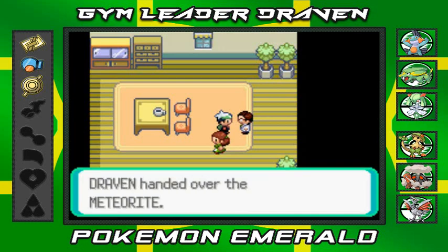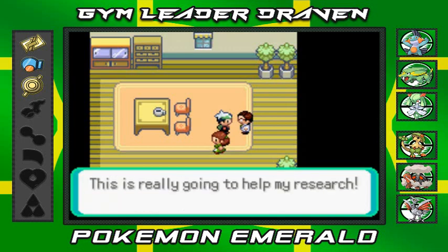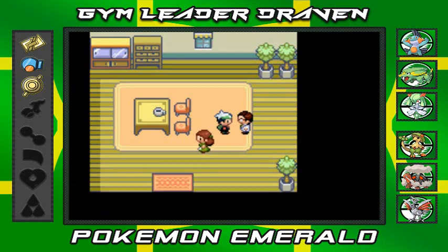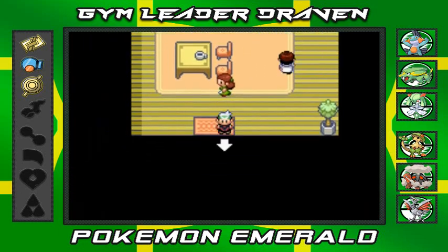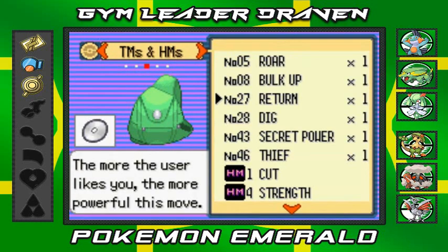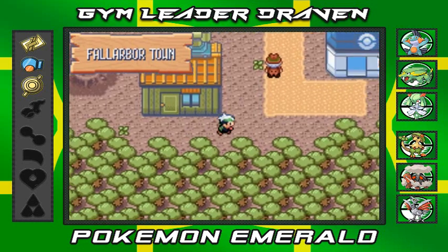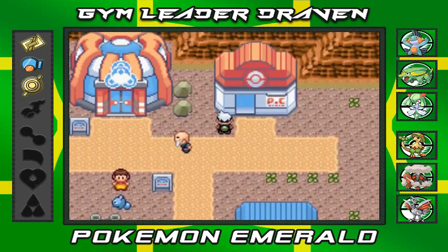We receive TM27 — Return, which is a very good move. We hand over the meteorite and Professor Cosmo is thrilled: 'I can't believe it — this is going to help my research!' And yes, Return is confirmed — a very good move for any Pokémon that has a high friendship with you.